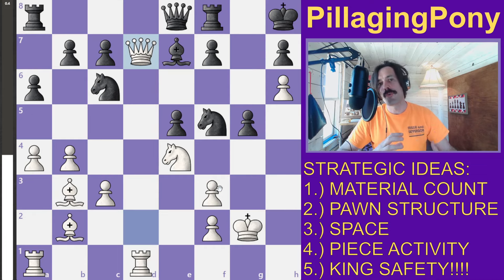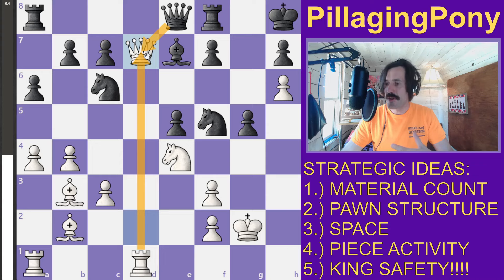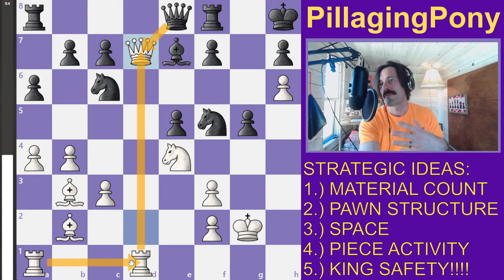White offers a queen trade. I mentioned earlier that you don't want to trade material when you have a space advantage and you're attacking your opponent. However, all of white's pieces are already placed. If this trade happens, black would be helping white get a rook to the seventh rank — a super strong location — and potentially get another rook over too.